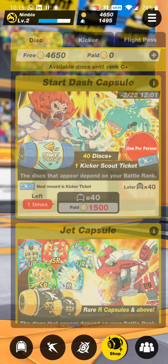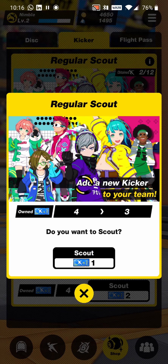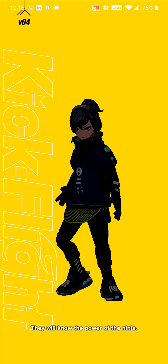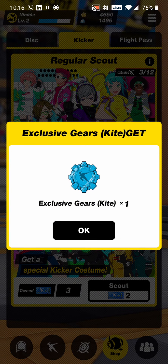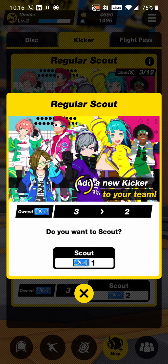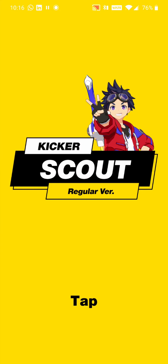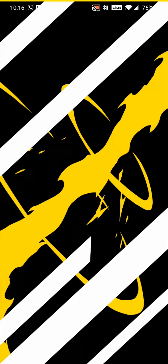Let's go unlock a new kicker over in the shop — we've got some different scout tickets. This might look like a gacha system, but it's actually more like loot boxes, similar to Overwatch. Unlike gacha, there aren't hundreds of heroes to unlock, and we're guaranteed to only get a kicker we don't already have. It's a very fair system, and since each kicker is different but not necessarily better than the others, free players can easily compete.